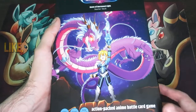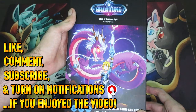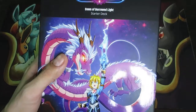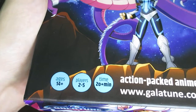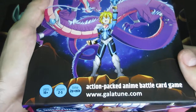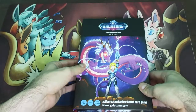Hey everybody, it's DeltaShinyZita here and today we're going to learn how to play the 2-5 player game designed by Adam Wick, Galatune. This game is a very interesting one, and I'm going to be using the Dawn of Borrow Light starter deck to demonstrate how to play. It's recommended for ages 14 and up and takes 20 plus minutes. You can find more information on galatune.com, but for how to play, you are in the right place.